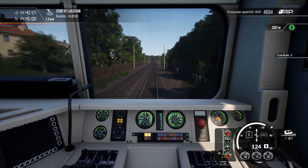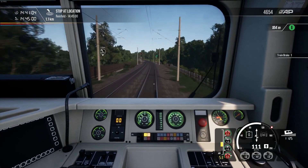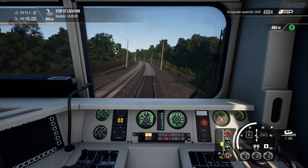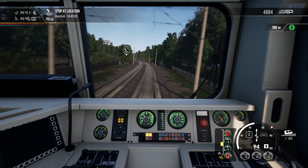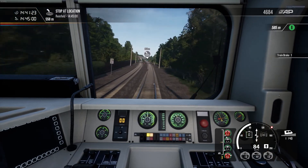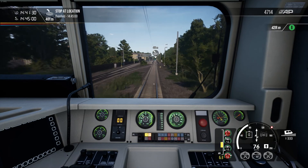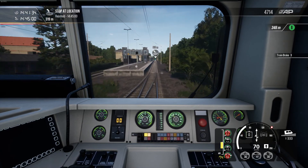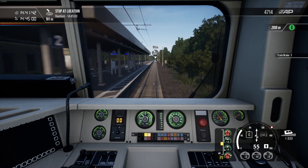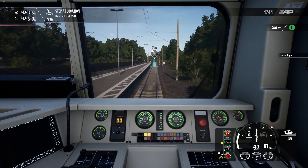I have noticed that we're getting close to Reinfeld. This timetable is really quite relaxed — we arrived at Bad Oldesloe about five minutes early. I've noticed at least one other difference between the BR112 and the BR143 besides the headlight configurations, and that is top speed. The older BR143 can only go as fast as 120km an hour, whereas the BR112 can go all the way up to 160km an hour, which is the equivalent of 100 miles an hour.